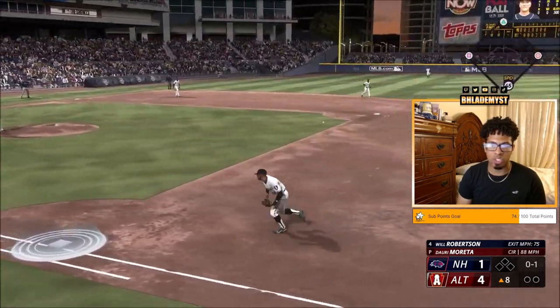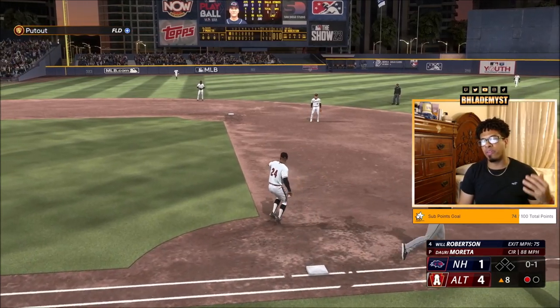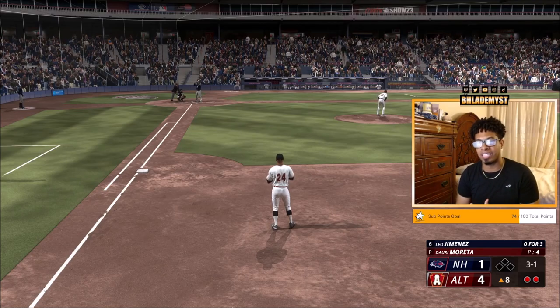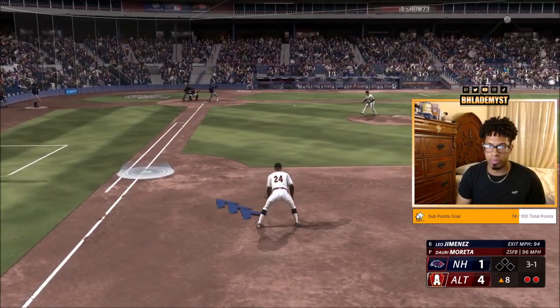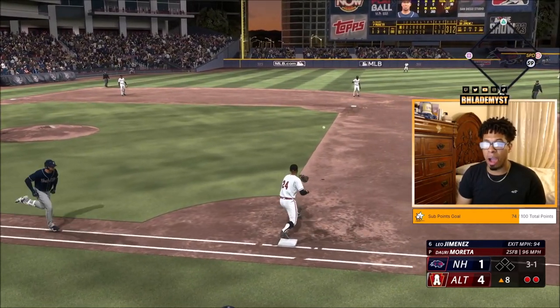Ground ball — not to us, to the second baseman instead. Another put out. So you can see with very little effort you can rack up put outs and even level up the archetype faster. Another ground ball — I'm not sure how many put outs we've gotten so far but we will see at the end of the game.